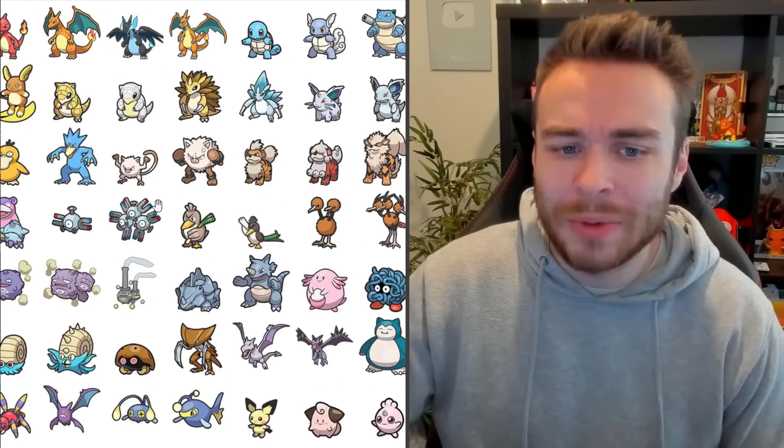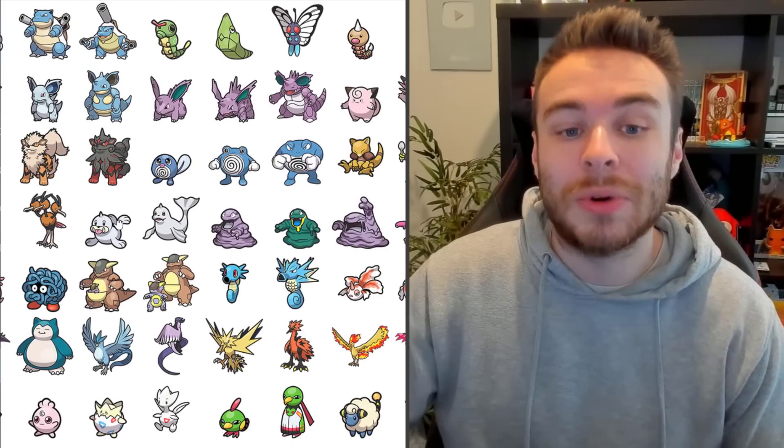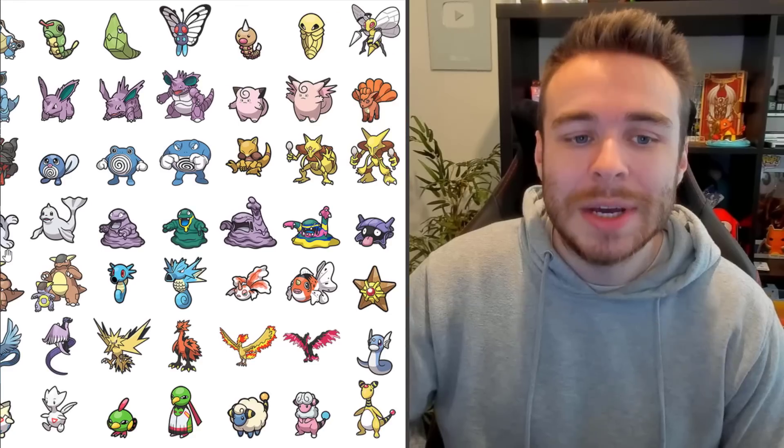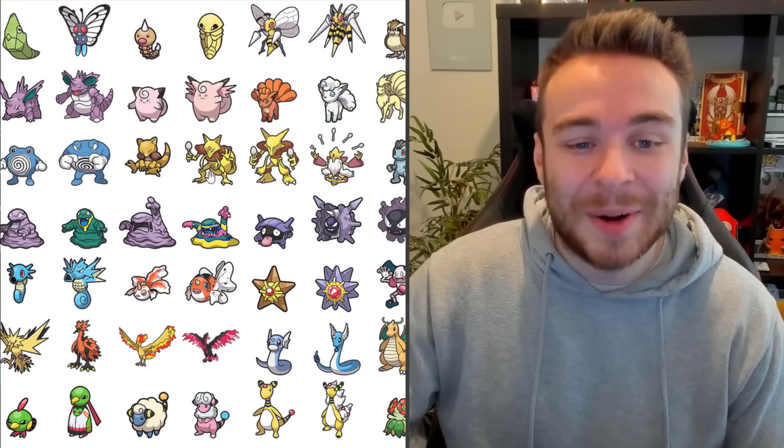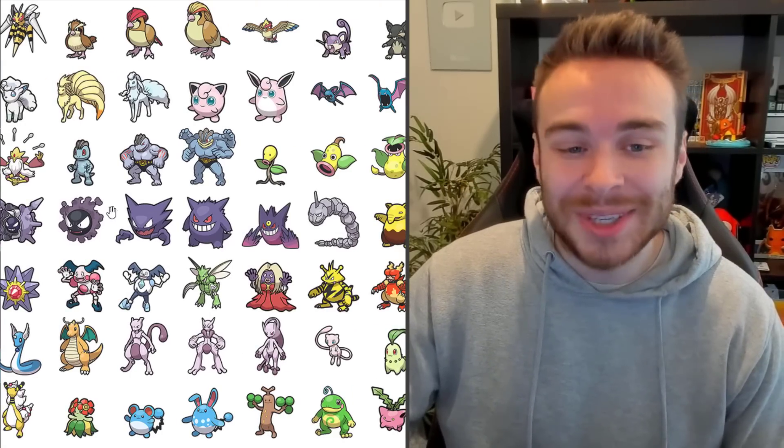All the different Pikachus. Meowth, obviously. Psyduck. Mankey. This is what Hisuian Arcanine and Growlithe are going to look like, which are of course going to be in Pokemon Home Connectivity. The Poliwag line. The Abra line — Abra looks really good. I cannot believe that Abra is not in Scarlet and Violet; it has to be in the DLC, surely.